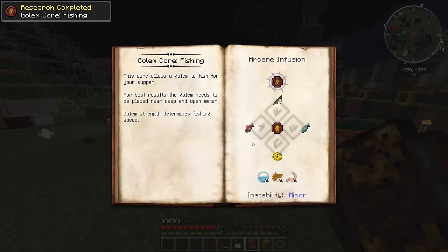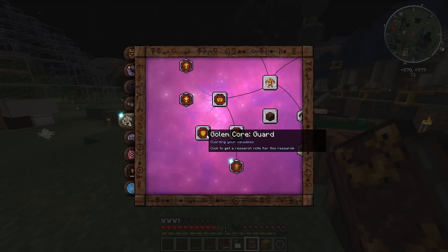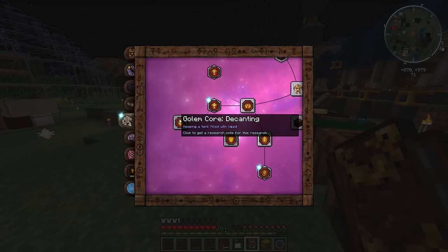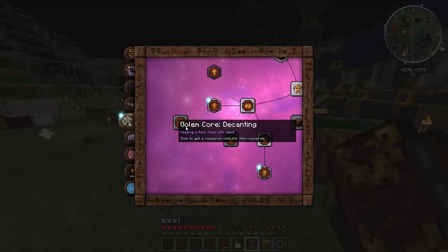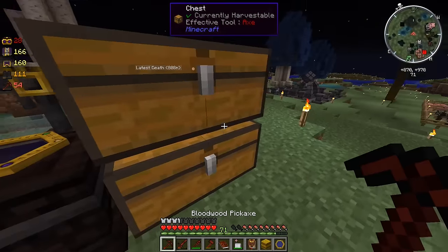Maybe we have to do the fishing one first. The animation core for fishing needs a puffer fish — I have to actually do some fishing before I make this fishing core. And there's a fill core — that keeps an inventory supplied. Golems fitted with this core will examine inventories marked for certain items and place them in their home inventory. There are two modes: precise amount mode and any amount mode. I might have to do some more off-camera research to figure out exactly how these work.